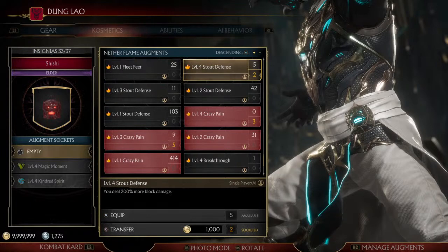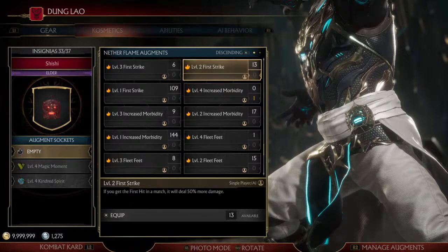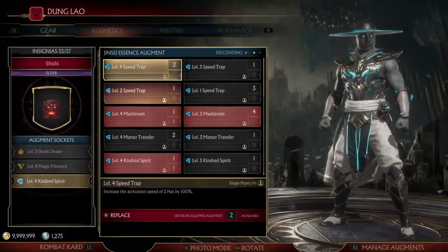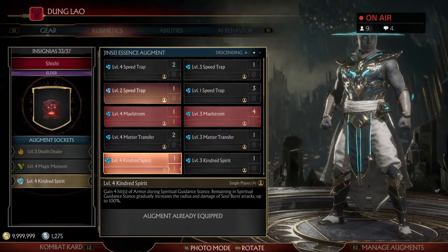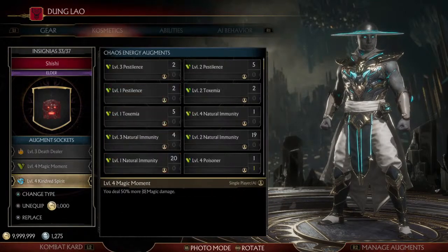Kong Lao is able to really utilize all of these offensive augments very well because of one special Elder Rank Jinsei augment called Kindred Spirit. If you have it, you'll be dealing increased damage at level 4, and you'll also have some fancy invincible armor that is very hard to break. Only characters with armor breaks are going to give you a tough time, but the way we're using this, armor breaks aren't really a concern.